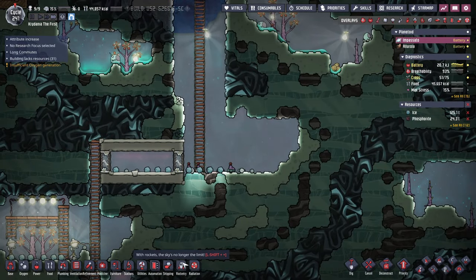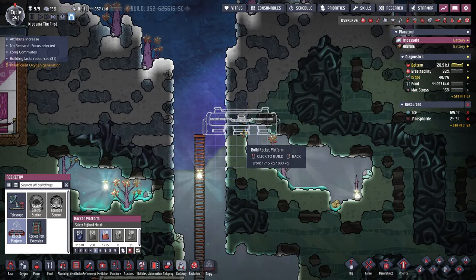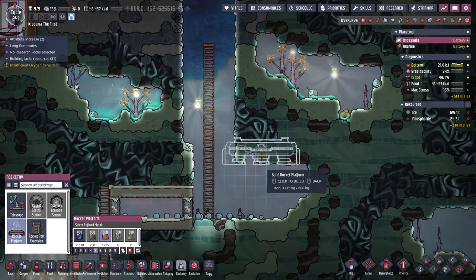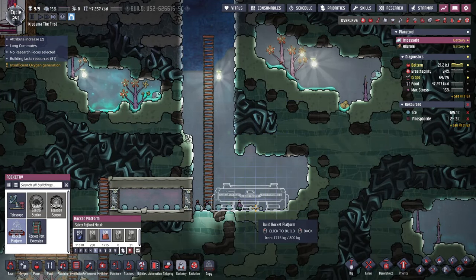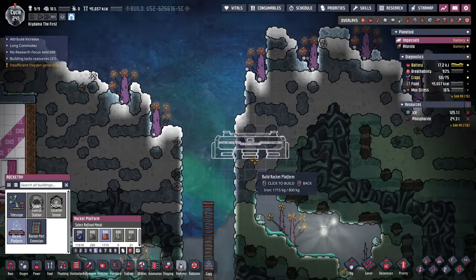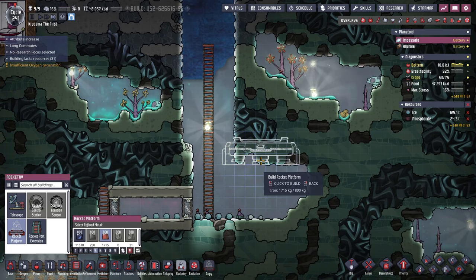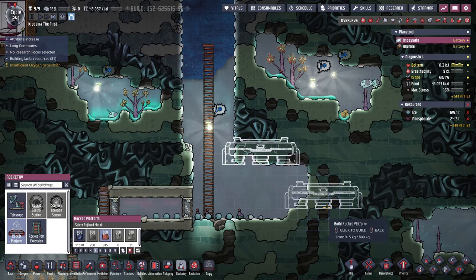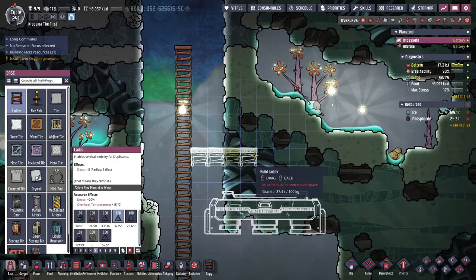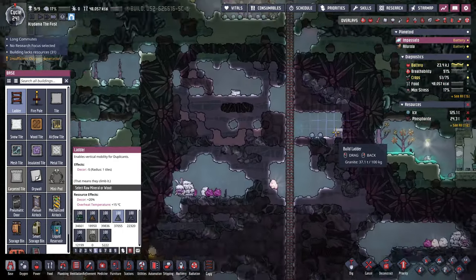I have no idea how rockets work — I have never played this base-out DLC. So we're just going to have to figure it out. I'm going to build my rocket platform maybe over here, and then we'll have to dig out above it. I don't really know how this all works, so let's just go for it and see what happens. What's the worst that can happen?